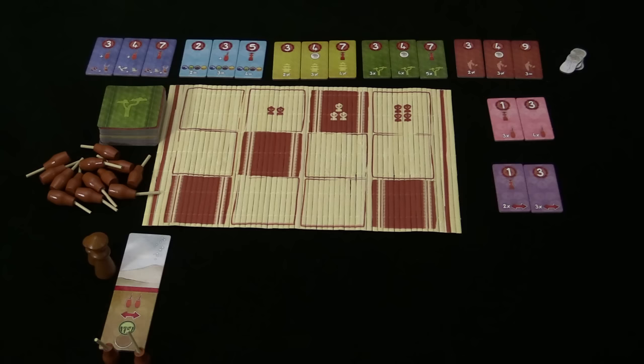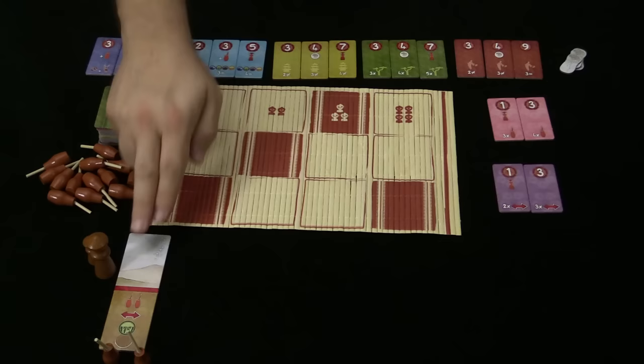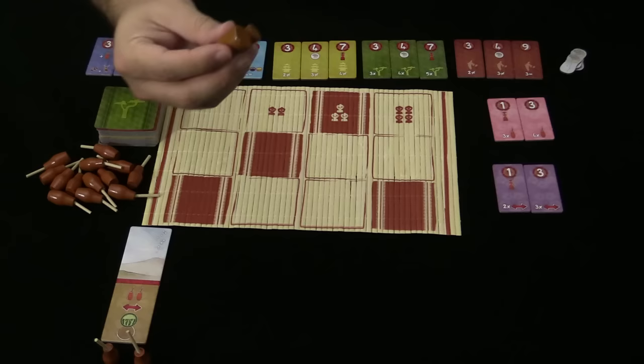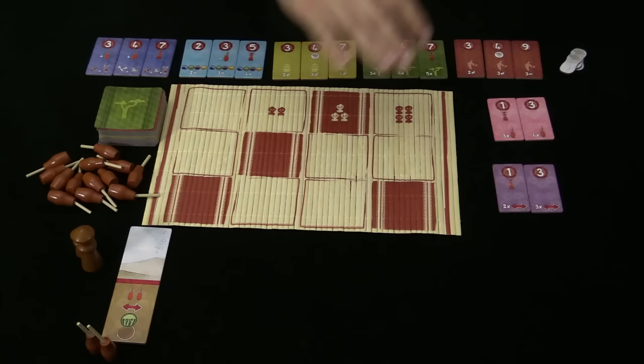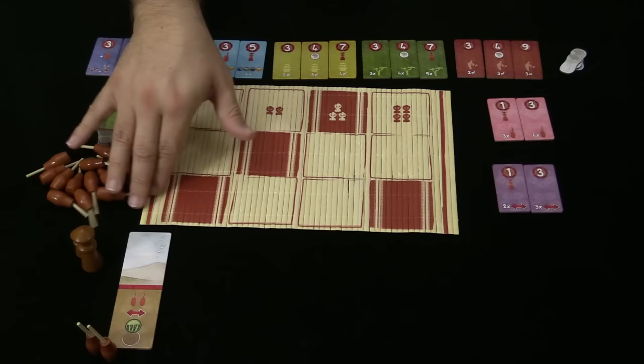Here's what the game might look like set up and ready to begin. You have the board, all of the bonus tokens laid out that players might take later on, the shuffled deck of cards, and everybody gets one of these tiles which begins your display. Someone is going to get the star player token and everybody gets their two brushes. The objective is to get the most victory points by gathering bonuses and painting your panorama.